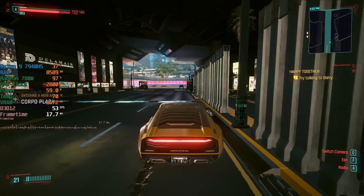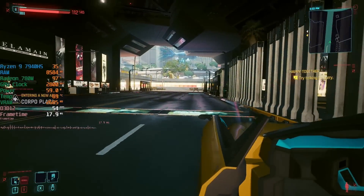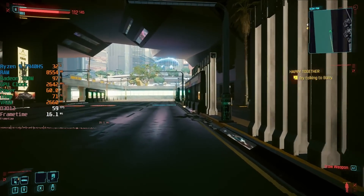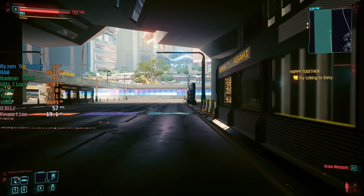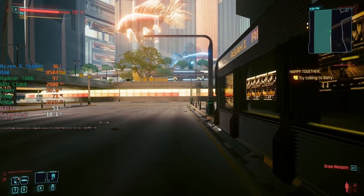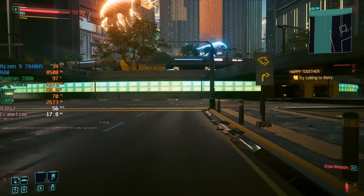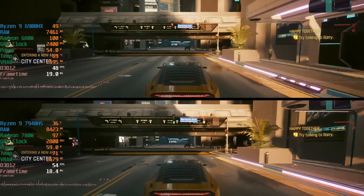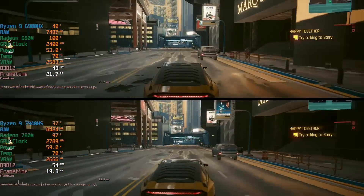The UM690 will use about 54W max and the 790 Pro around 60W in its default balanced mode. In both cases this is enough to allow the APUs to hit their max GPU boost clocks of 2400 and 2800MHz respectively. The newer 780M is RDNA 3 based and the 680M is RDNA 2.